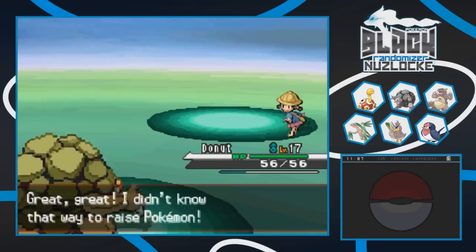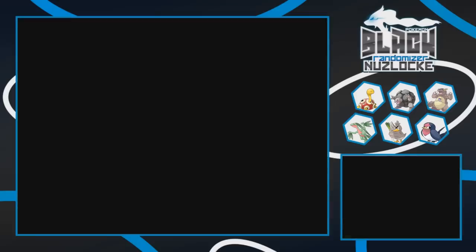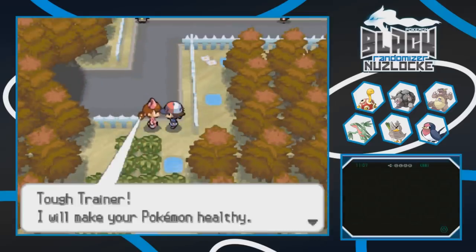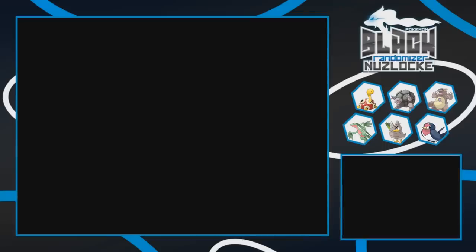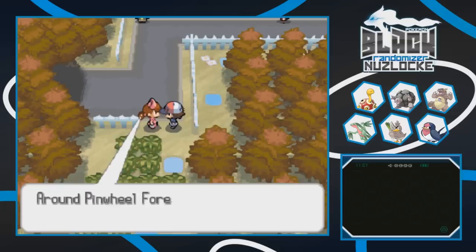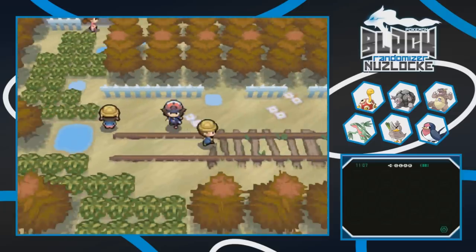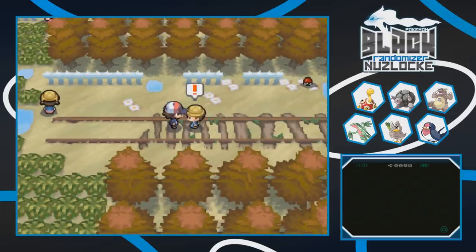We'll heal up with the nurse again so we can use Taylor Swift more. It's risky using Taylor though until at least it evolves into Swellow, because the thing is frail as hell. Another preschooler up ahead - she says she'll let us see what kind of Pokemon she has.